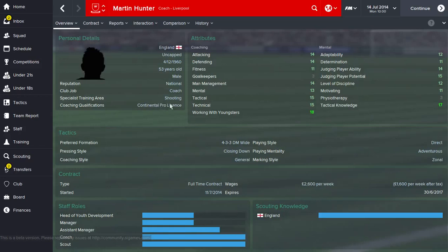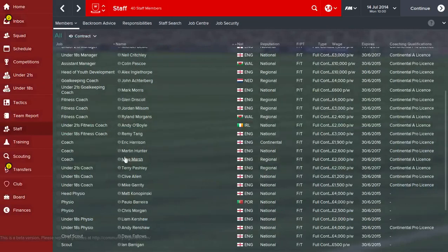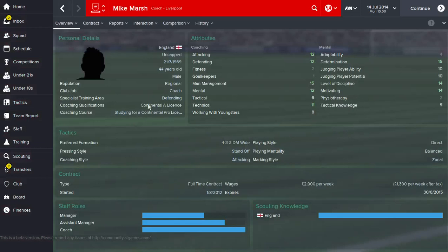If you look to the left here you can see it says coaching qualifications: continental pro license. For staff that have less than a continental pro license, you can go up to contract - they'll have the option to send on course. So if they have the B license or the A license but haven't got the pro license yet, you can send them on a course. What that does is increase their attributes according to their potential, because like players, coaches also have potential. We can see here he's already got a continental A license and he's currently on a course studying for the pro license - I haven't actually sent him on that course, he's just done that out of his own accord, which can happen.